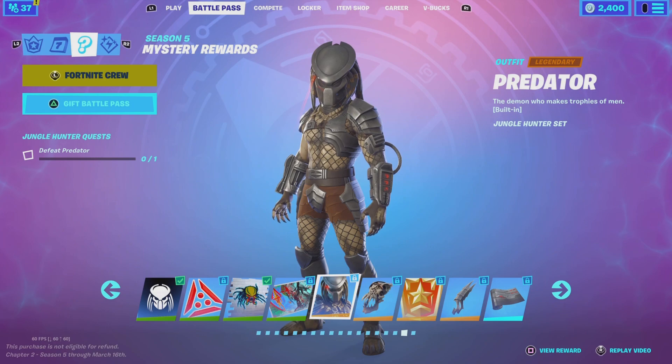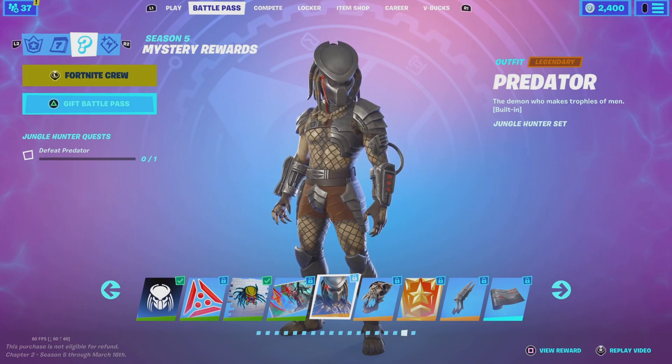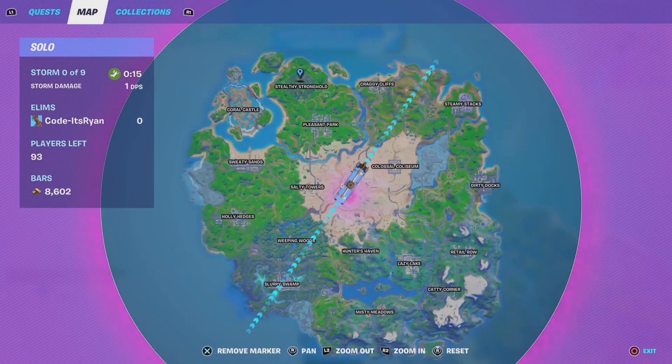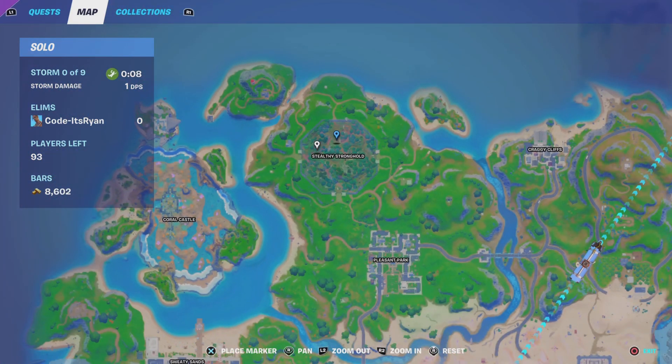I'm going to show you where you can find Predator and how to defeat him. You want to go to Stealthy Stronghold, right up on the top side of the map. Up where the pod is, you should be able to see him.